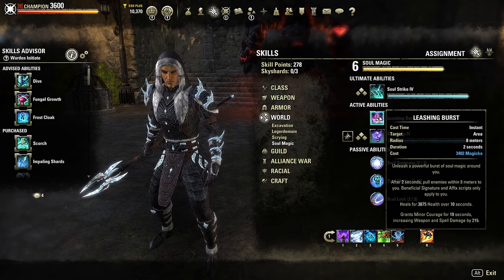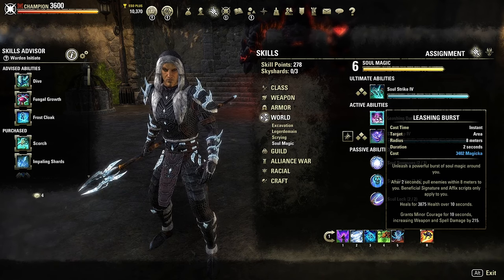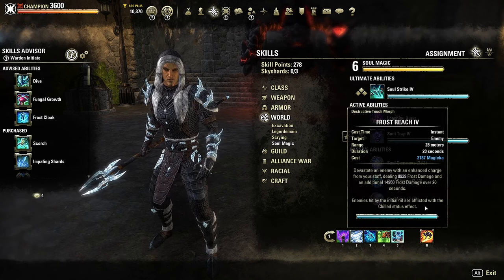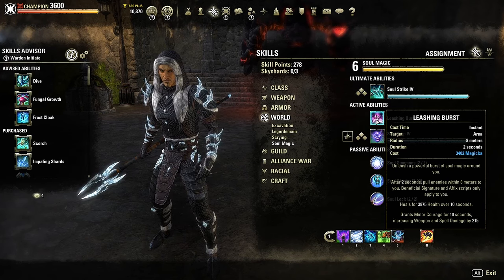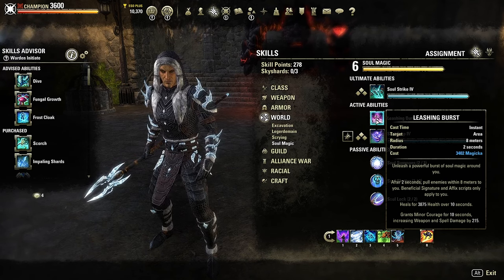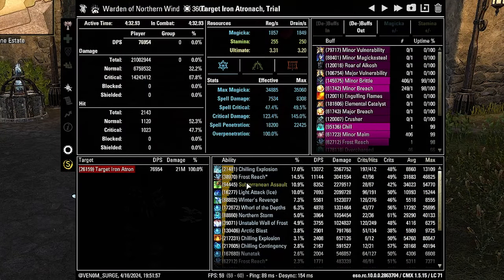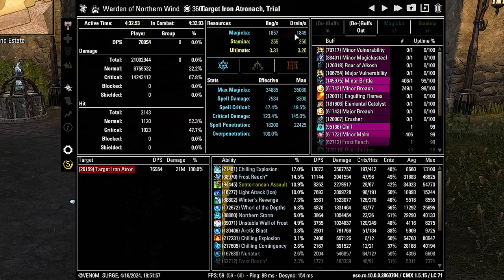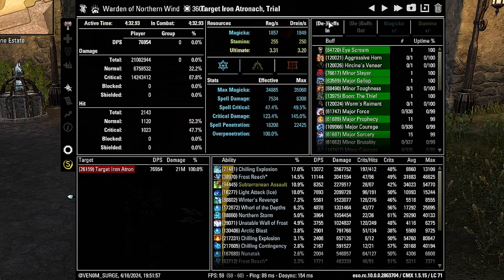After two seconds, Leashing Burst pulls enemies close to you within eight meters, begins a HoT over 10 seconds, and grants minor courage for 10 seconds. So it's a pull, a buff, and a heal. You'll be losing the DPS from Subterranean Assault but it's more of a utility skill to crowd adds together. It's more of a solo thing since tanks should be doing this anyway, but it could be nice to get that minor courage and healing. When I tried another soul magic skill, I was having a horrible time keeping up since I had to hit it every 10 seconds and it was expensive with very bad resource drain.